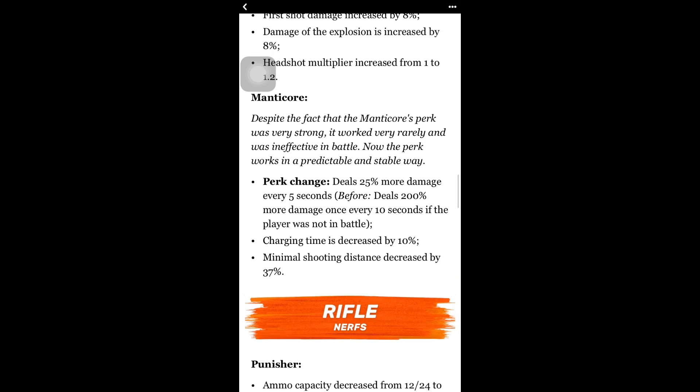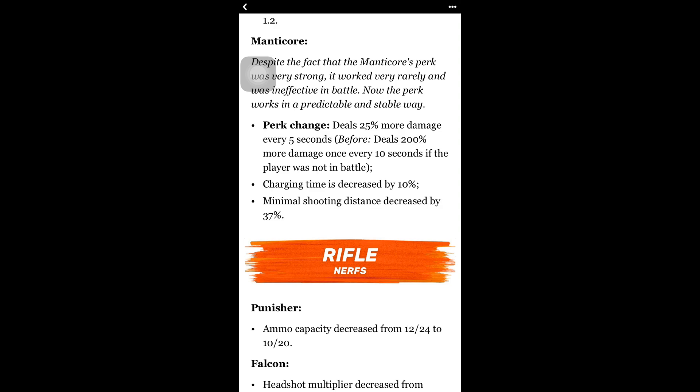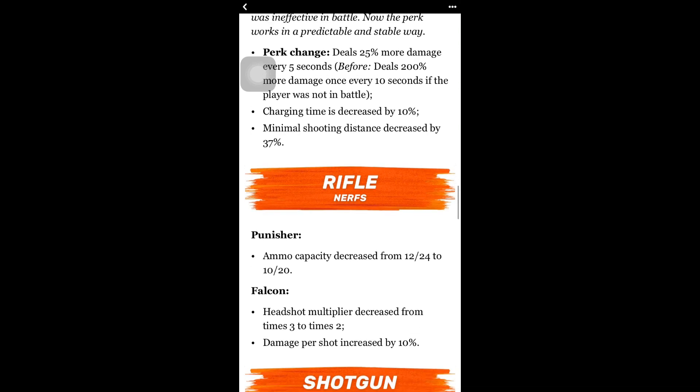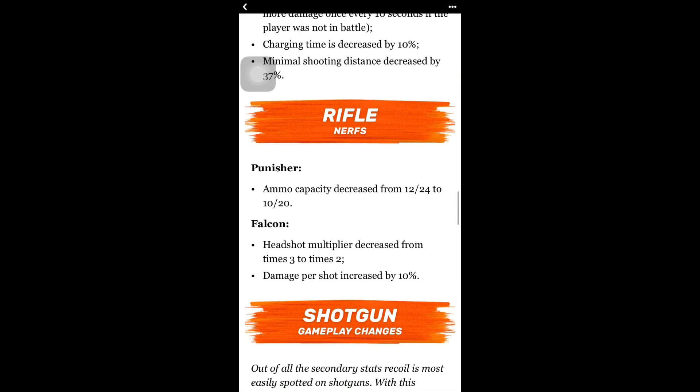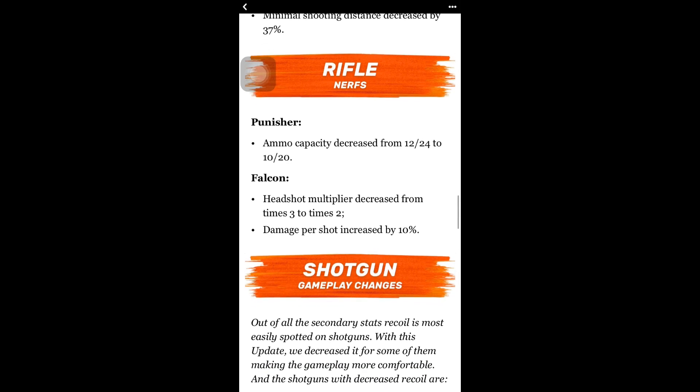Still recommend the Thanatos, but if you want to use a Liquidator and aren't as good at sniping, it's definitely decent. The Manticore: perk change deals 25 more damage every 5 seconds — before it dealt 200 damage over every 10 seconds when not in battle. Charging time decreased by 10%, minimal shooting distance decreased by 37%. The Punisher was nerfed — ammo capacity decreased from 12/24 to 10/20. The Falcon: headshot multiplier decreased from 3x to 2x, which is huge. The headshot damage drops by about 1,000, though damage per shot was increased by 10%.